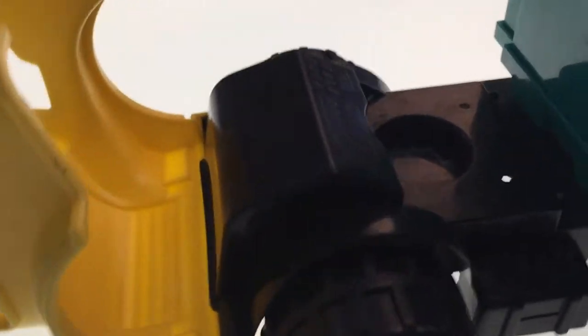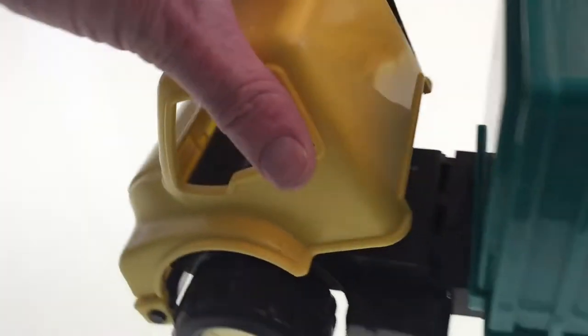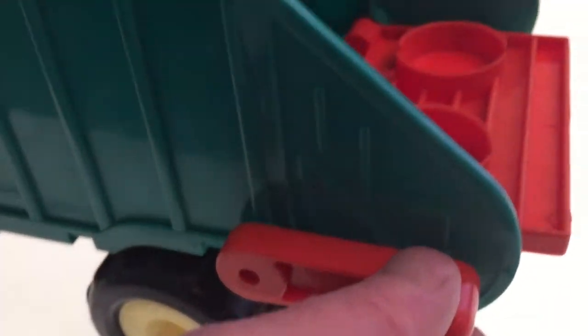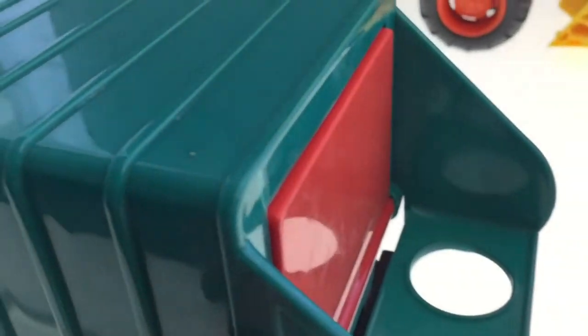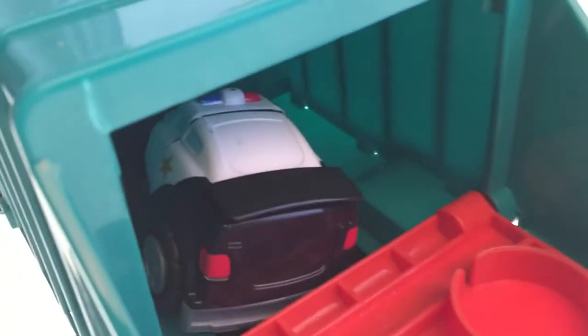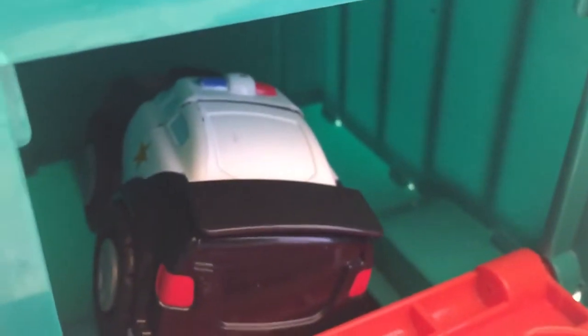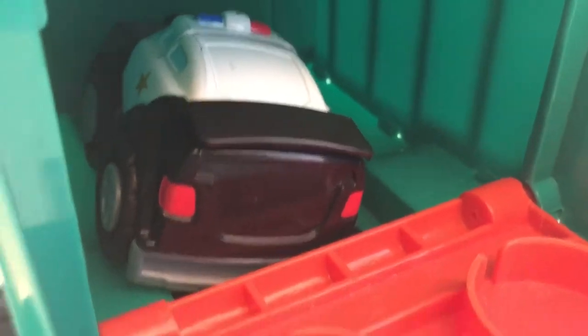Up next is the Superfied Garbage Truckster with a tilting hood. You can put your people in there if you have people. If you don't, you can put your garbage cans right in the back, and this little lever controls the garbage cans. Let's take the police car and stick him in the garbage truck — there he goes inside. Mr. Police Car is getting shut in. There goes Mr. Police Car. Now let's dump the truck.